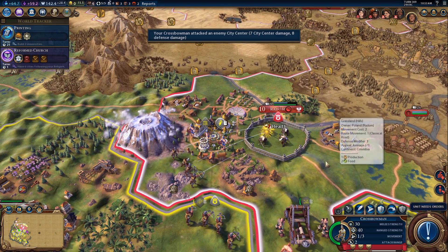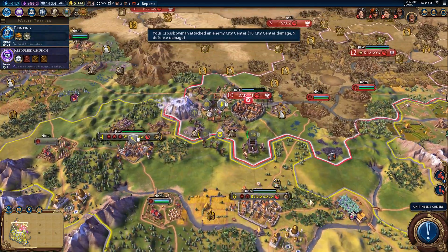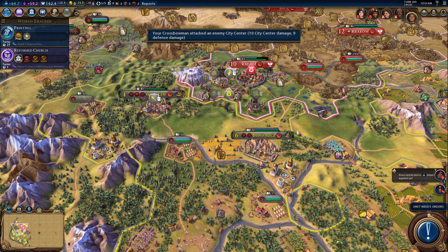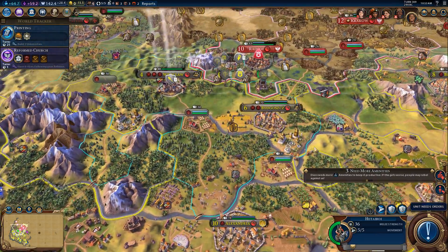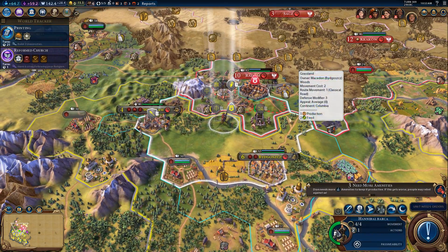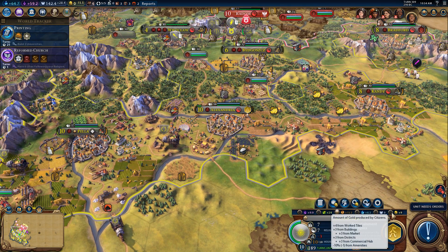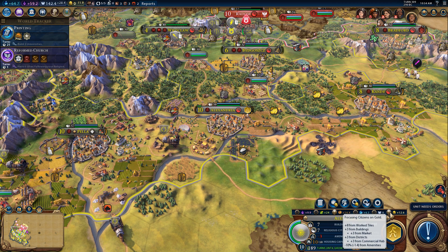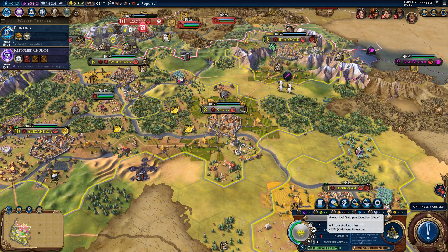I can fire on them from here too. Now they might be able to fire on that unit, but that's okay - I've got a number of units in the area that are now doing damage to them. I lost a Hypospist right there because of my gold imbalance. I could switch my cities to focus on gold a little bit. Let's trigger a gold focus and see if that helps - trying it in Candy, Bradford, Pella, Dion. That's getting better. This is the worst - I'm just losing units because I have this gold discrepancy.